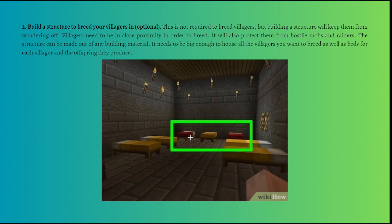Make sure the area is large enough — at least three square blocks of empty space per villager you want to breed. Villager occupations are determined by nearby workstation blocks, such as a fletching table or composter. If you want to control their occupation, build the structure at least 48 blocks away from any nearby workstations to keep new villagers from registering an occupation automatically.